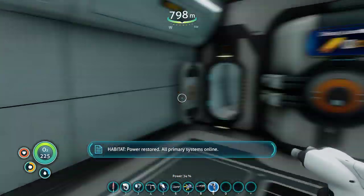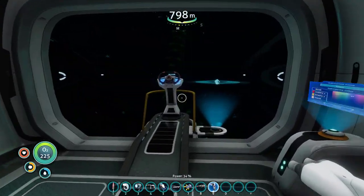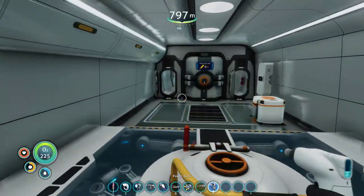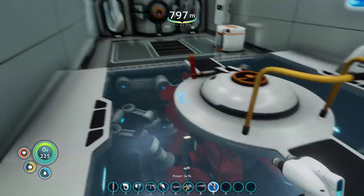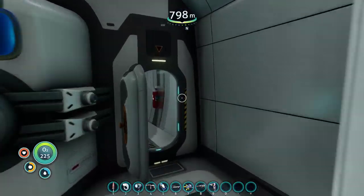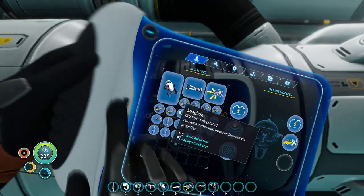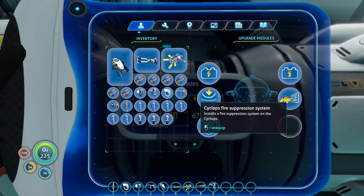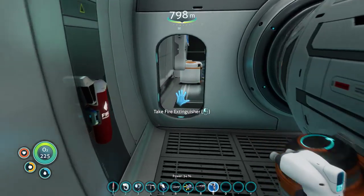Hello everyone and welcome back to Subnautica! In between episodes I want to gather a bunch of materials to build the upgrades for the Prawn and for the Cyclops. We have a second efficiency module, the MK2 Death module, suppression modules, lots of stuff — and more water. Because reasons.